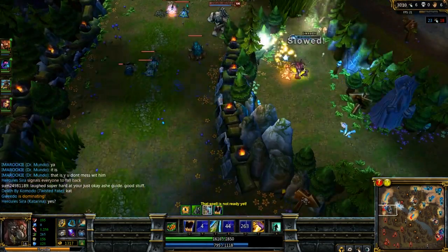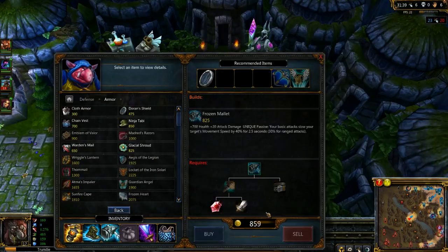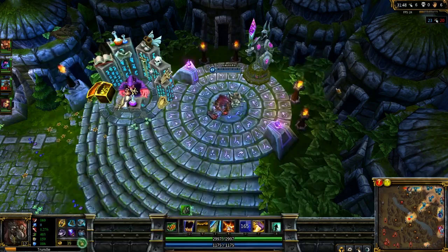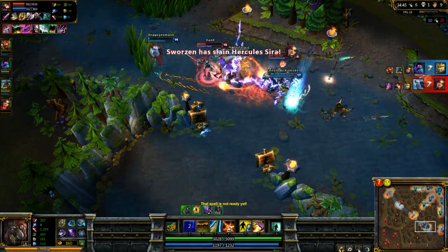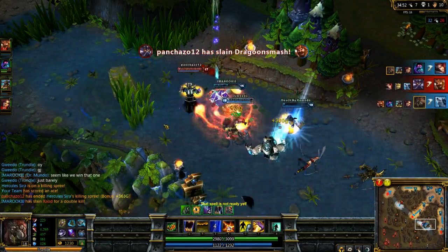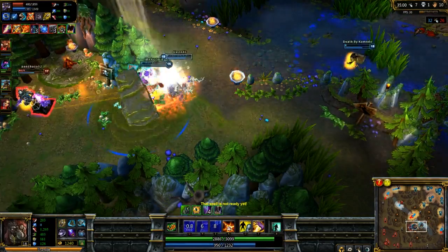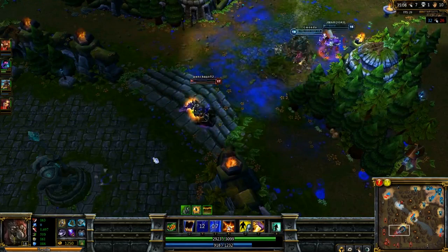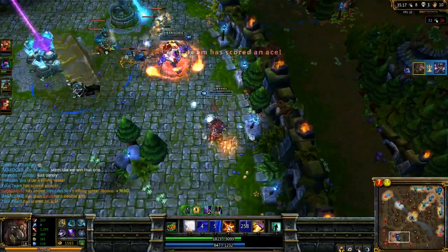And then you flash away — see you later, hasta la vista. We got our Frozen Mallet now, and we're going to start building an Atma's because we got a lot of health. There's a team fight — you just pick one person and you stick to them like the pages of a teenage boy's Penthouse. And then it's Kassadin — you're like, Kassadin, man, you're going to lead us on an epic chase, aren't you? Yeah, he sure is. We're getting some clutch cleavers from Mundo, but I'll flash in and get the ace. Then we pushed some more towers and we won the game. All right, bye.